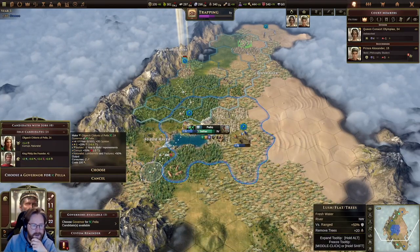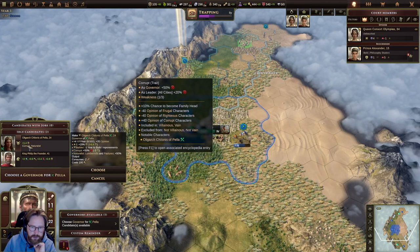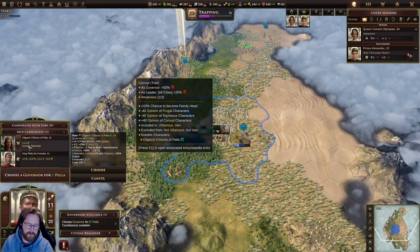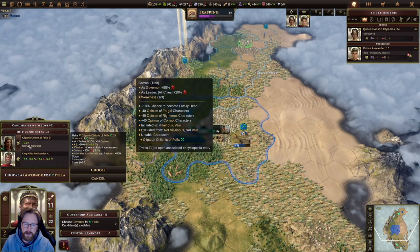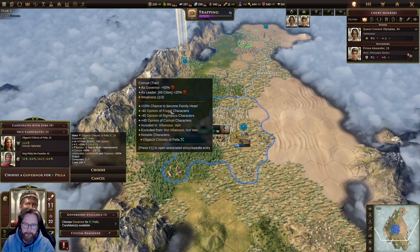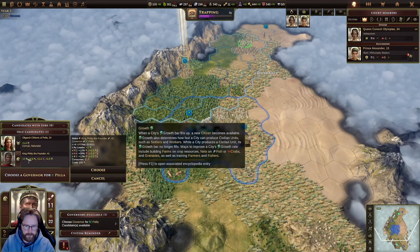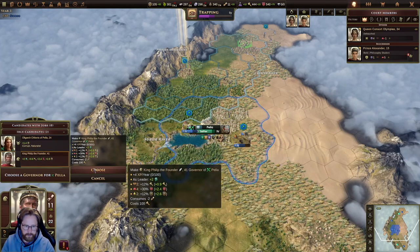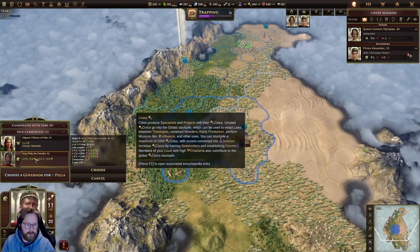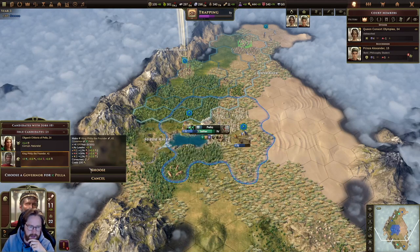We should choose a governor. The last governor was corrupt — that's not uncommon at the time, or now if you want to get into politics. The last governor gave us plus 50% from the last leader. Options include frugal, righteous, and corrupt. King Philip the Founder might be a good choice since we get growth, civics training, and money. Let's go with that for now.